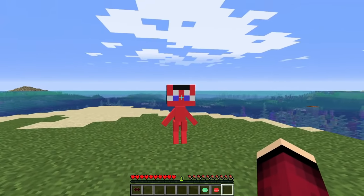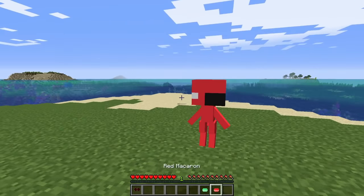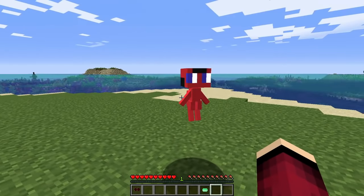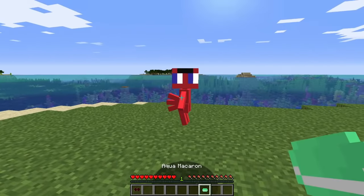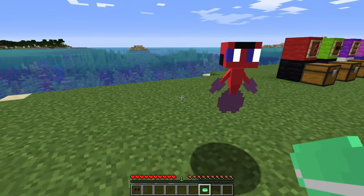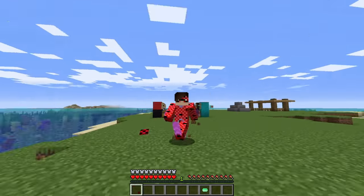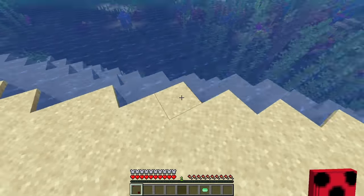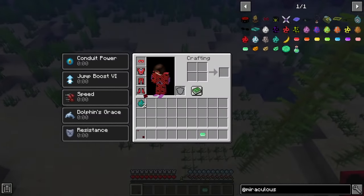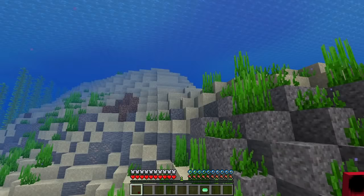You see how she says that and her eyes are kind of sad-looking. So when you give her any of the food, she'll want to transform again. And now that I give her the Aqua Macaroon, she transformed. And when I transform, I'll have the Aqua suit, which when I go in the water gives me Conduit Power, Dolphin's Grace, and I can breathe underwater. So that's pretty fun.